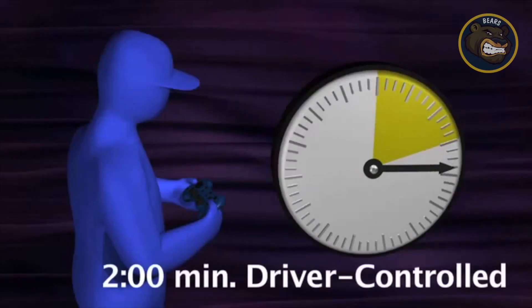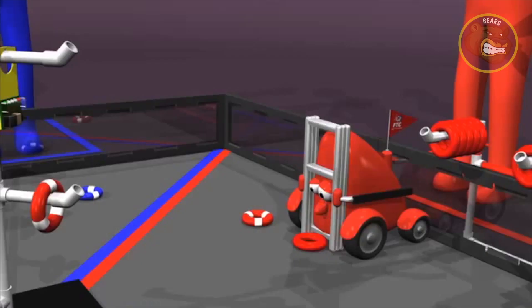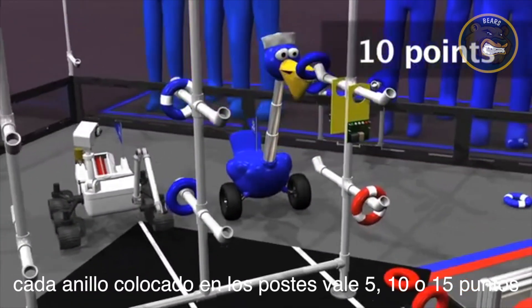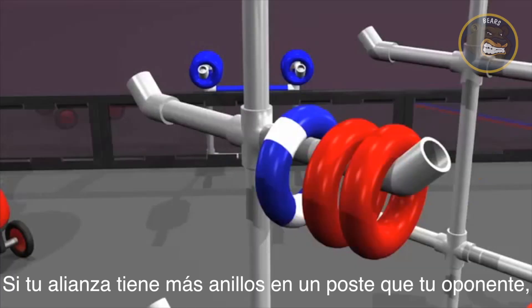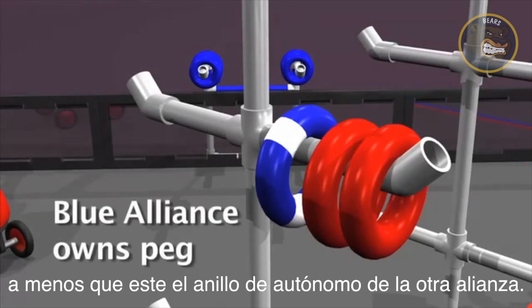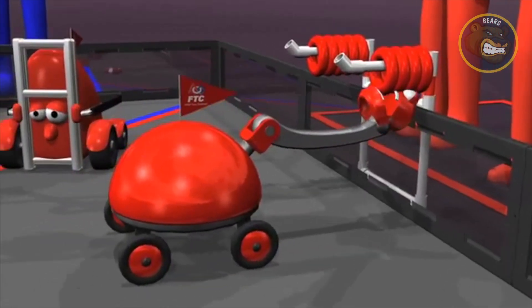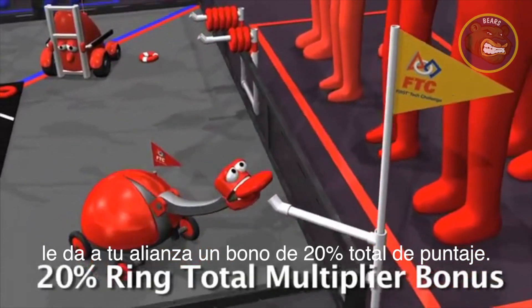After the autonomous period, the drivers pick up their controllers for the driver-controlled period. Each ring placed on the center floor goal is worth one point. Rings hung on the rack pegs are worth 5, 10, or 15 points depending on the height. If your alliance has more rings on a peg than your opponent, you own that peg unless they have hung an autonomous ring on it. Three consecutive owned pegs earns a line score bonus of 30 points. Each weighted ring hung on a corner goal earns a 20% multiplier bonus.